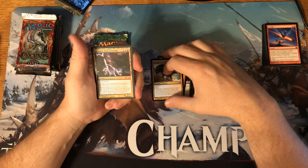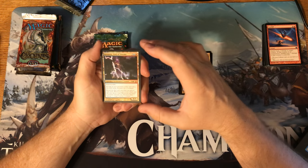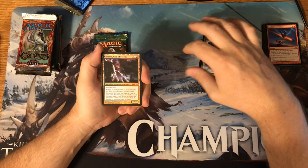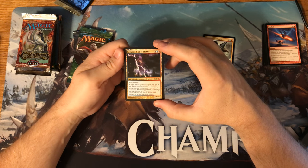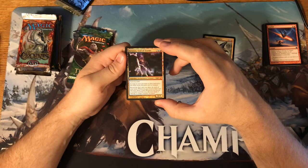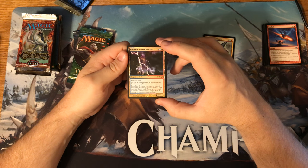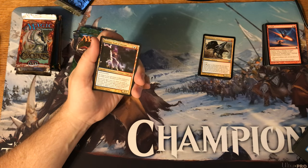We have a Ritual of the Return, a Blinding Flare, a Storm Chaser Chimera, and we have a Mythic — Keranos, God of Storms. He is a legendary enchantment creature — God. Indestructible. As long as your devotion to blue and red is less than seven, Keranos isn't a creature. Reveal the first card you draw on each of your turns. Whenever you reveal a land card this way, draw a card. Whenever you reveal a non-land card this way, Keranos deals three damage to target creature or player. He's a 6/5 for five mana with Indestructible. He's pretty darn powerful.